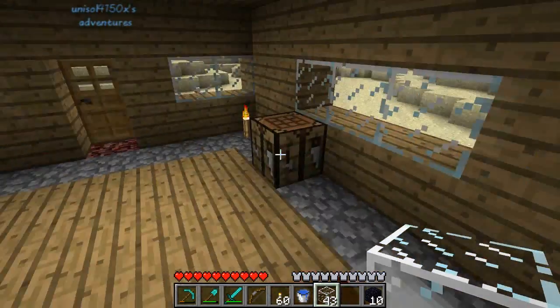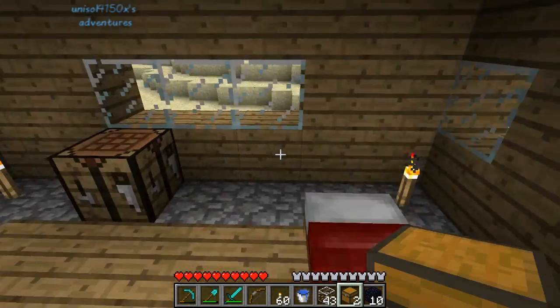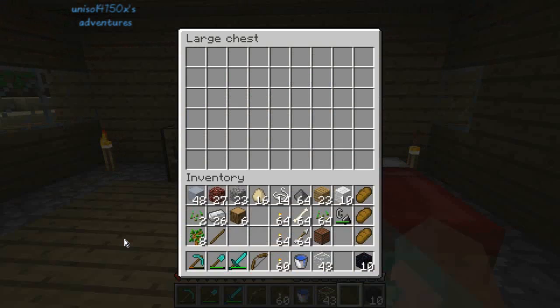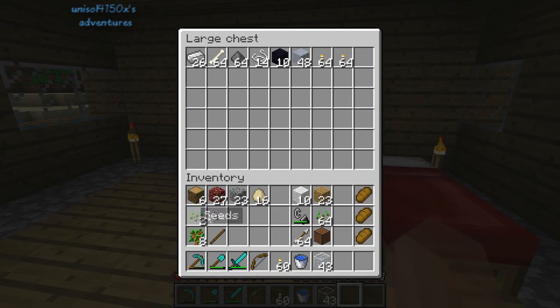I think I finished. Let's make a double chest. So easy. Let's store the iron ingots, the bones so far — I mean, gunpowder and string, and obsidian and clay, and two stacks of torches. That's cool. And the eggs.